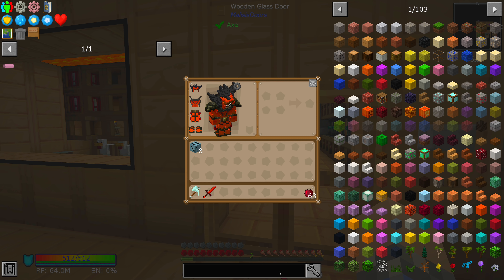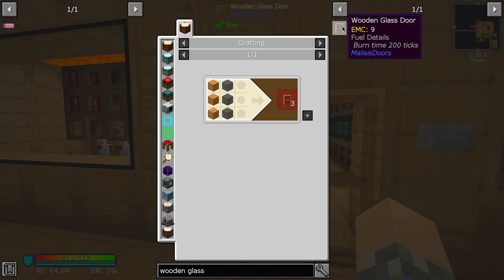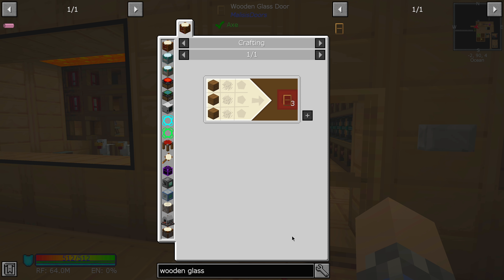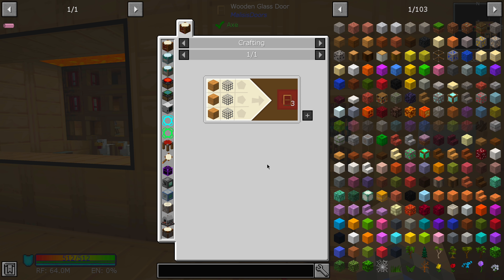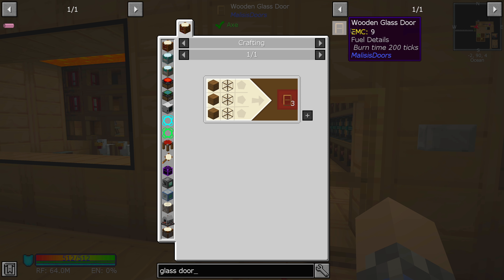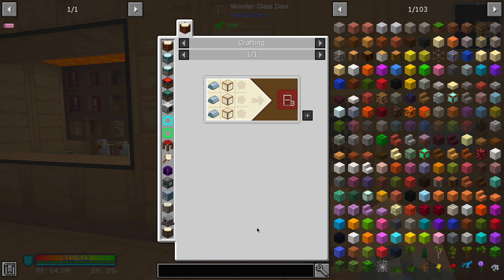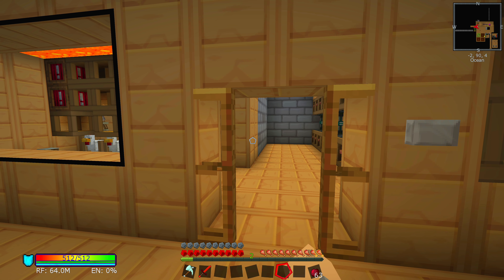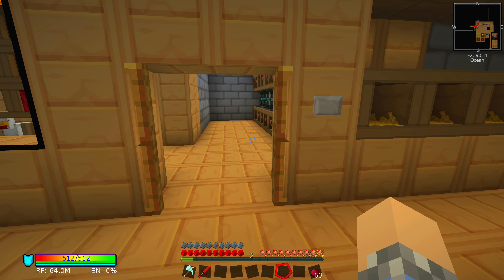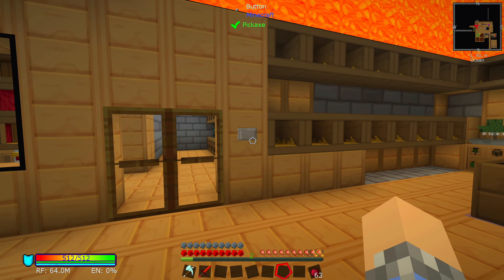Check out these glass doors — they are called Wooden Glass Door. The recipe is very simple: it's three glass and three wood. There are some other varieties; if you just type in glass door it'll show you. You've got wood and iron — those are the two varieties. You can just right click on them, use one or two. I've used two throughout the base. You can activate them with a button, step inside, and they close behind you. I really like them, I think they look really cool.